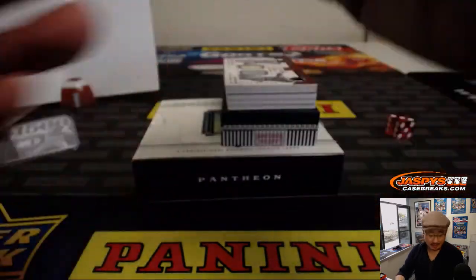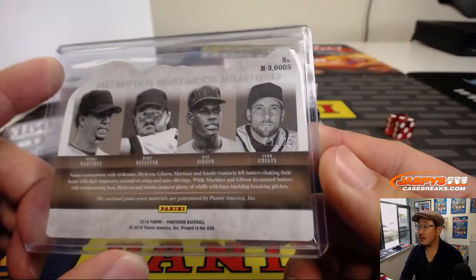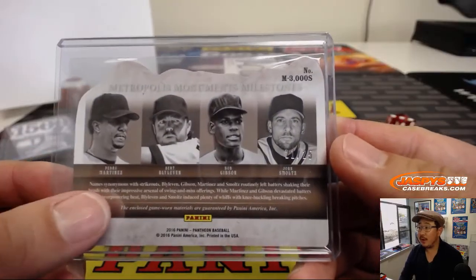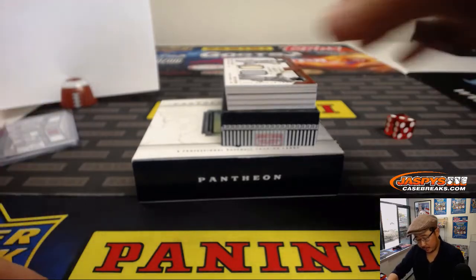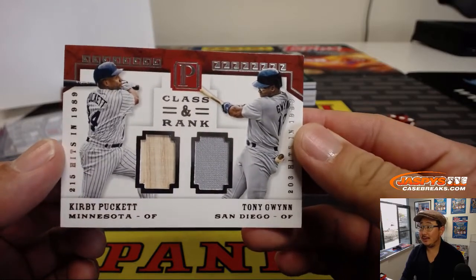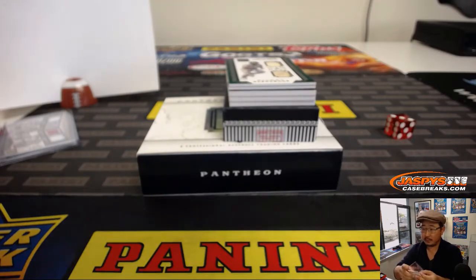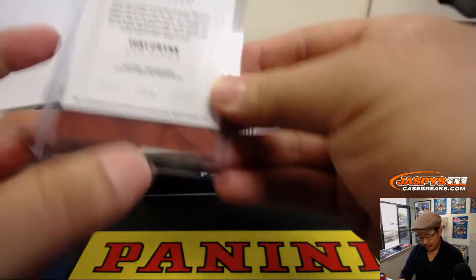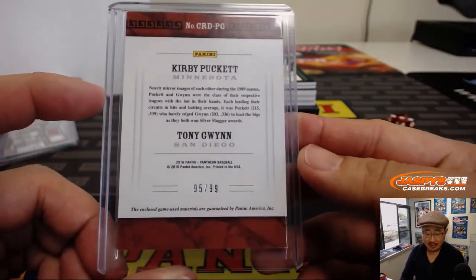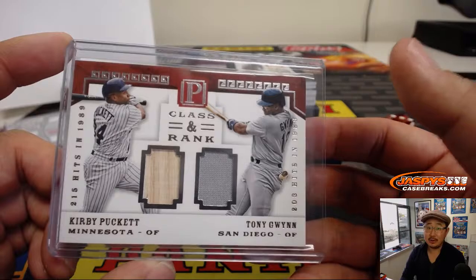That's 21 out of 25 — Joe Ivers with the number one, and they're all game-worn materials. Very cool. Kirby Puckett on the left side, Tony Gwynn on the right side — that's a great dual relic right there. Class and rank. And that'll be for five, 95 out of 99. That goes to Jacob Fassbender. Both game-used materials — piece of Puckett's lumber, piece of Tony Gwynn's jersey.